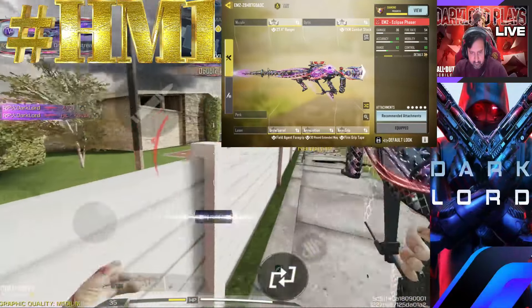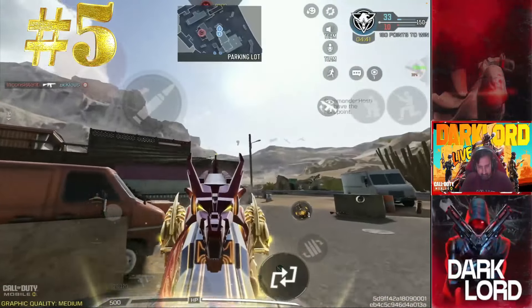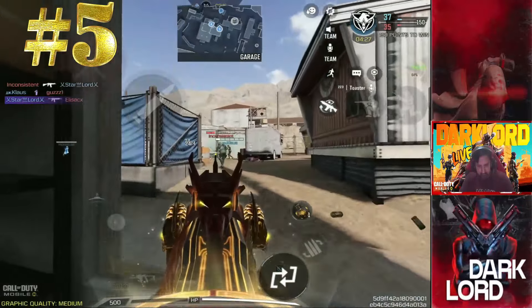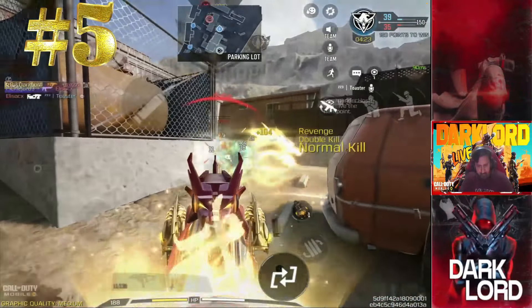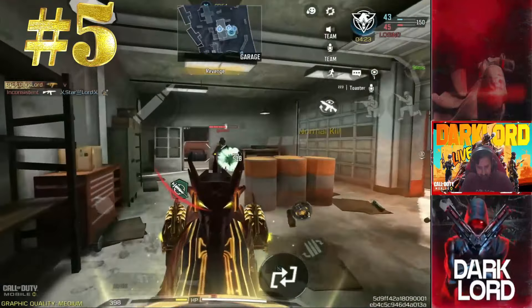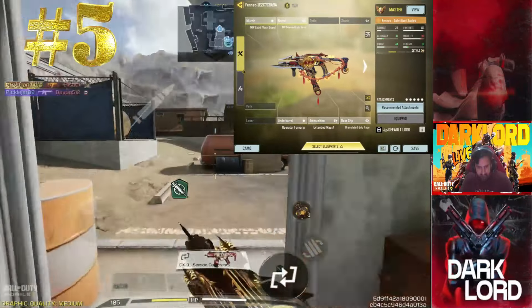At number five we have none other than the Fennec. This gun is self-explanatory — you can literally kill in a matter of seconds, milliseconds, or microseconds at close range. You have absolute domination. I think it is slightly lower on the list because many other guns are already overpowered this season.